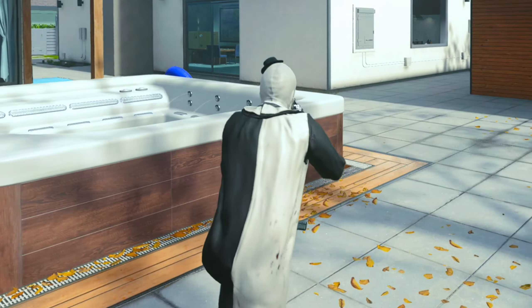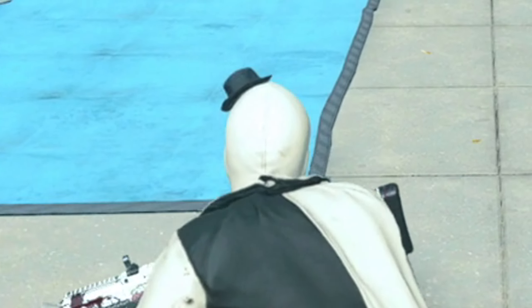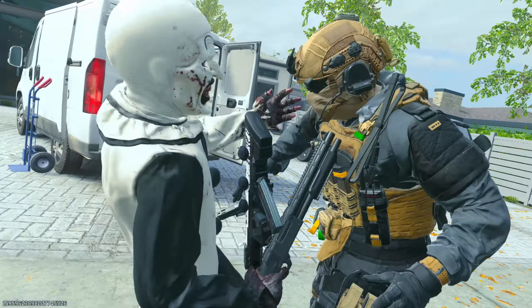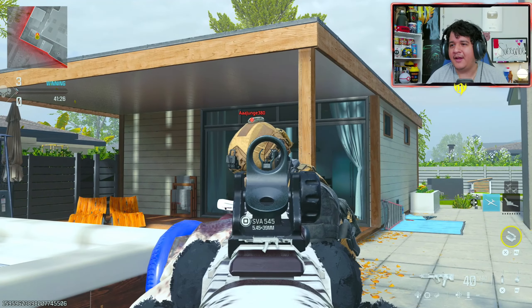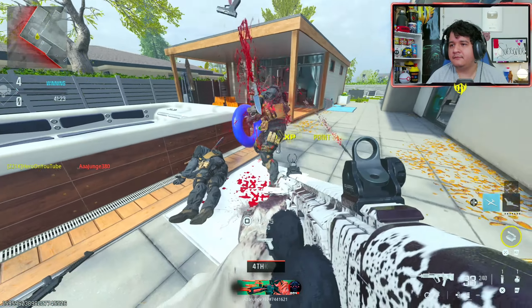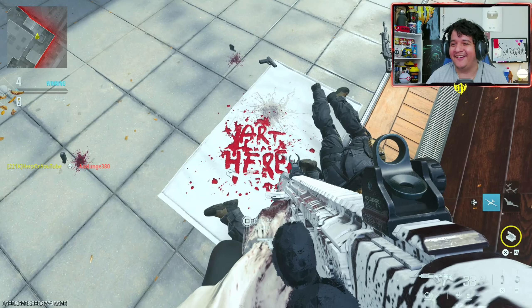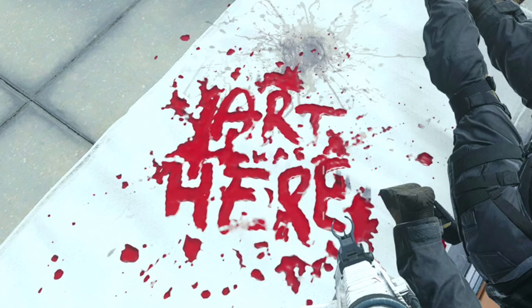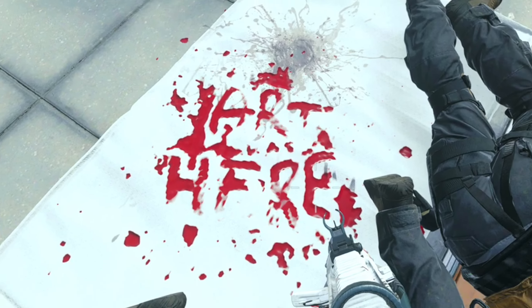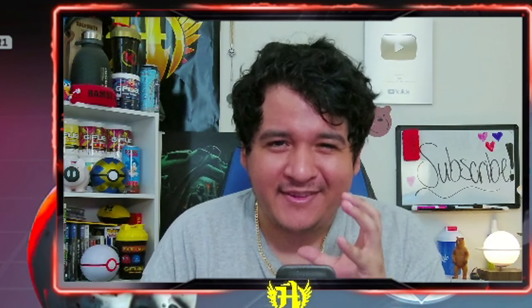Here we have Art the Clown in Call of Duty Modern Warfare 3 — do you like my little hat? The RAM-7 looks dope. And there you go, it says 'Art was here' — that's a freaking dope effect. Who else covers bundles in such huge depth? Drop a like and subscribe because Art was here.